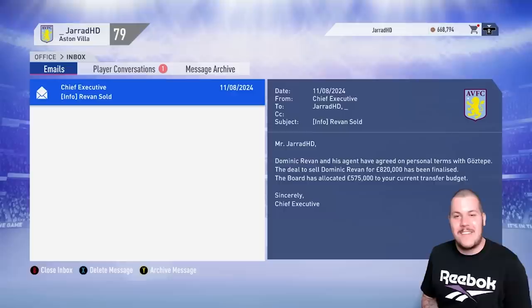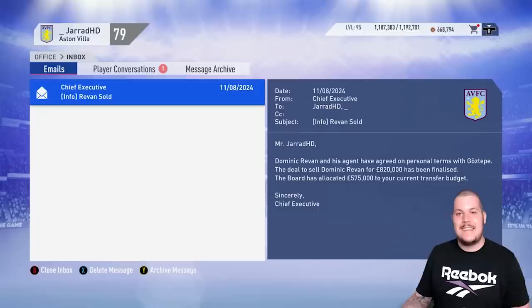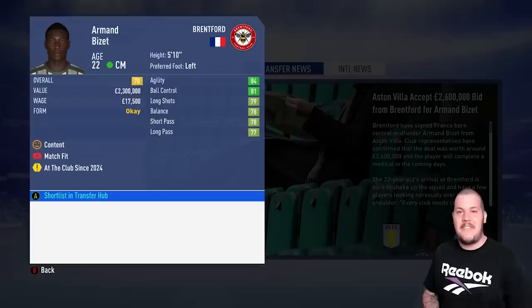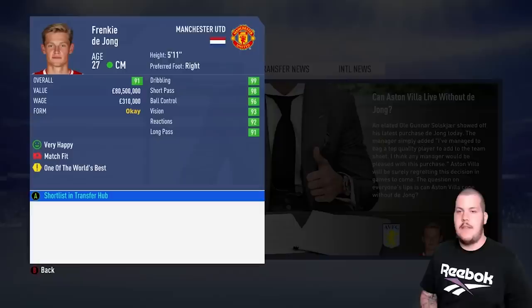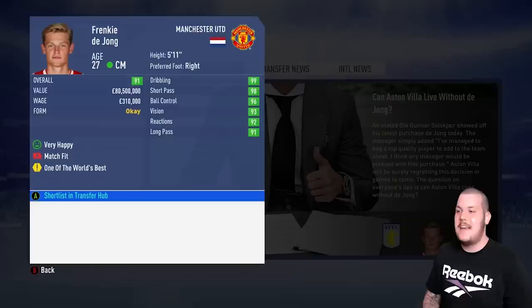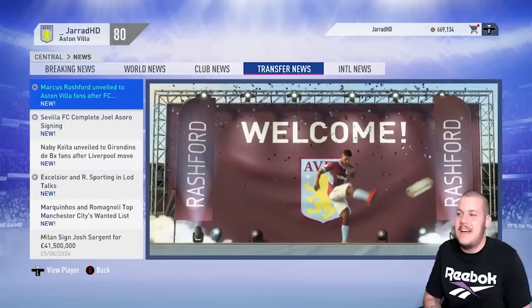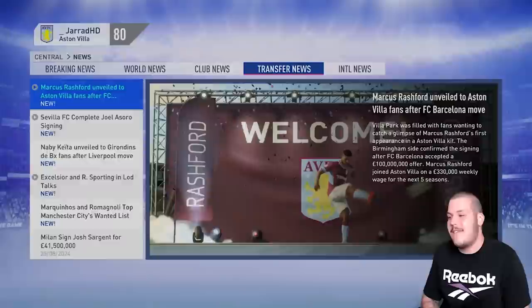Jose Maria Jimenez signs from Manchester United for £56.2 million — oh my god, it's a miracle. Dominic Revan has finally left the club after three seasons of trying — he's headed to Goztepe for £820,000. Armand Bizet has also finally left, sold to Brentford for £2.6 million. We've sold Frenkie de Jong to Manchester United for £160 million — a very controversial piece of business. Having Jesus and Rashford up front with Pintor and Silva off the bench is just a ridiculous striking option.